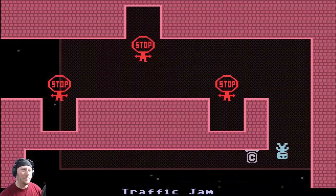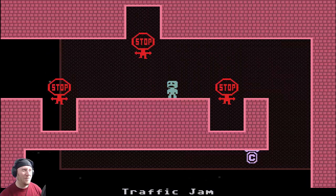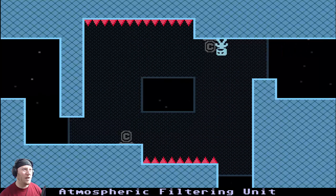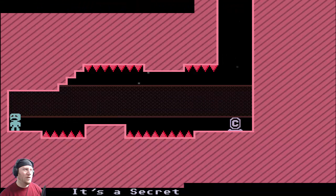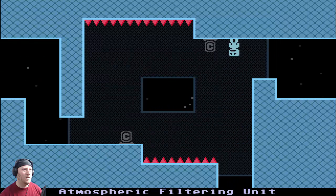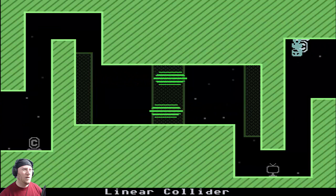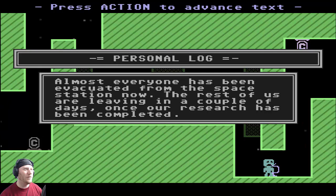Like in 'You Have to Win the Game,' those spots will actually bring you back. There's a trinket to collect. I activate a terminal: personal log — 'Almost everyone has been evacuated from the space station. The rest of us are leaving in a couple of days once our research has been completed.'